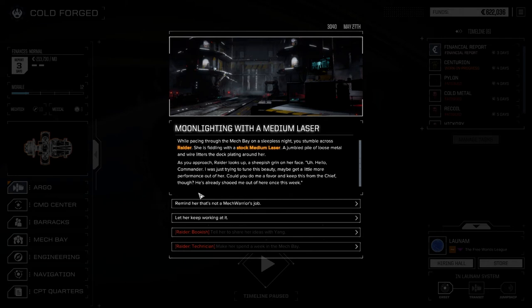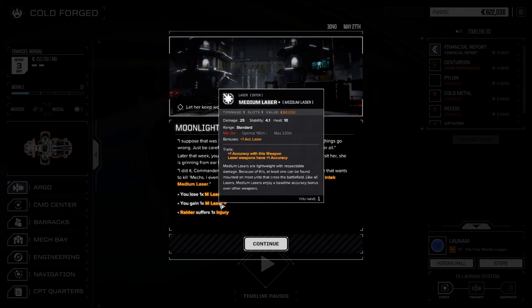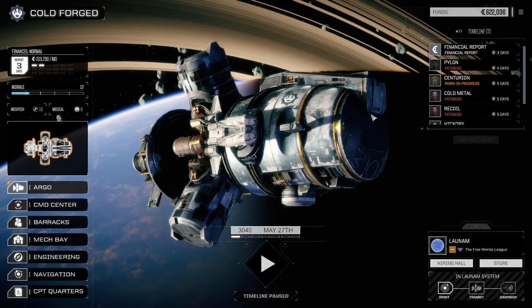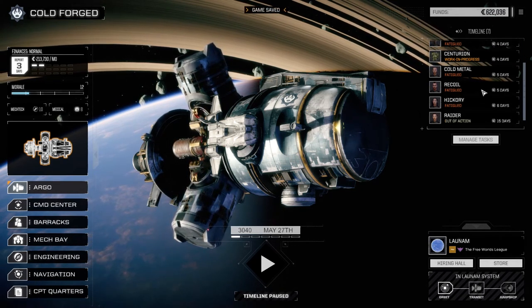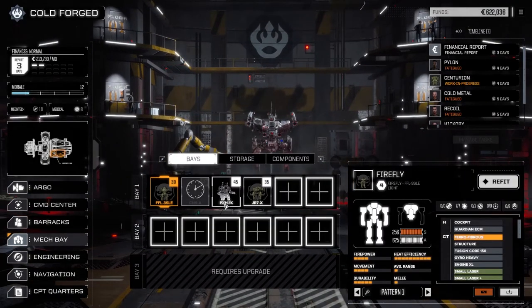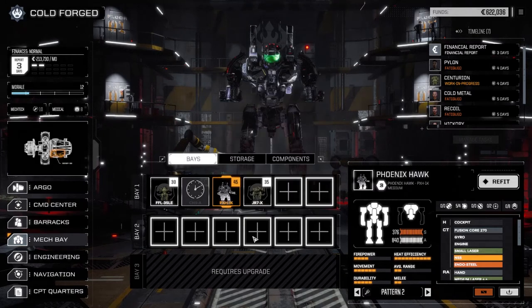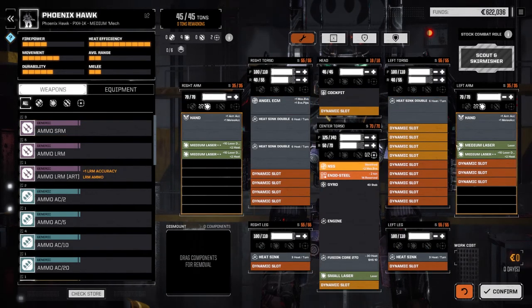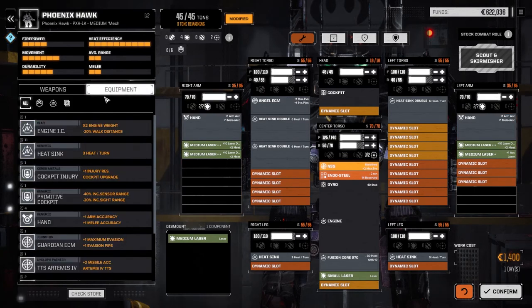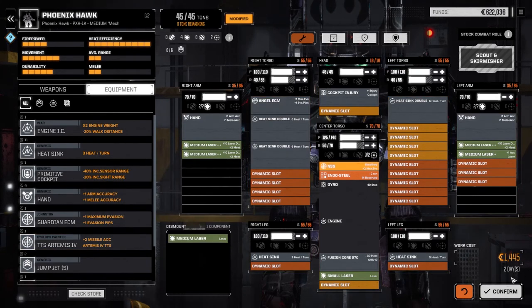26,000 in repairs — excellent. Let's see if we can salvage anything from that medium laser — we got a medium laser plus! She gets an injury though. Plus one accuracy, nice. Alright, Centurion's a work in progress. Let's go to the mech bays. Going to refit the Phoenix Hawk — take out this medium laser and put in our bonus medium laser plus. Drop in the cockpit injury resist upgrade too since this guy's on the front line. Confirm — two days, not bad.